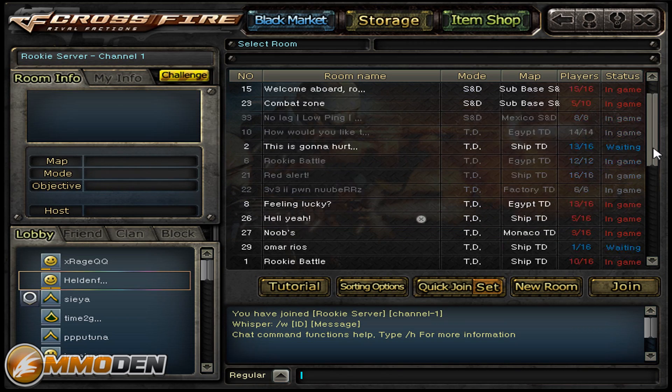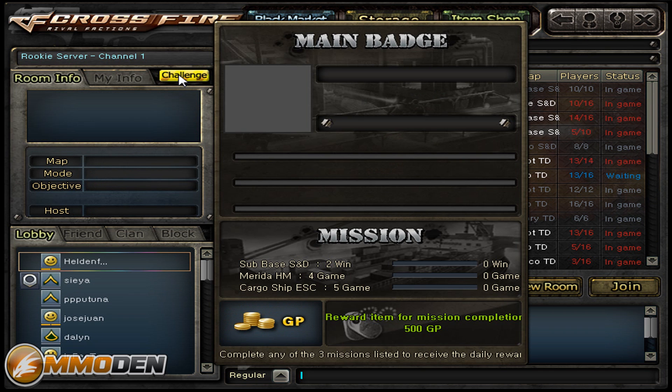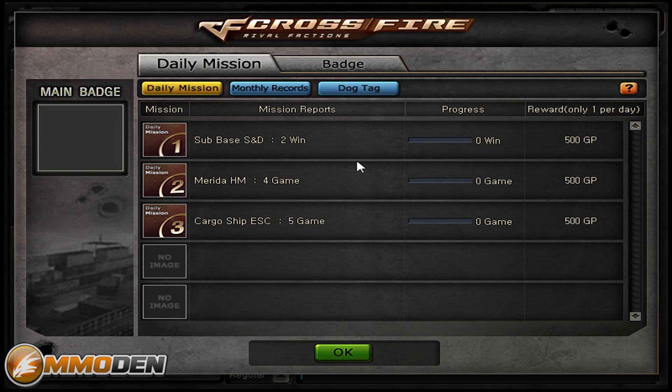You can see there's a bunch of different games going on — you can scroll up and down to see them. Let's take a look at the challenges. They've got these daily missions set up so you can earn more GP, which is cool. Things like two wins on Search and Destroy, or four games — all these different things.